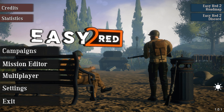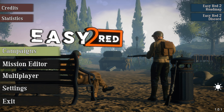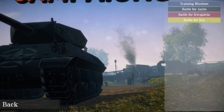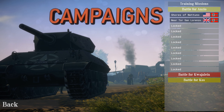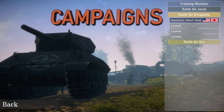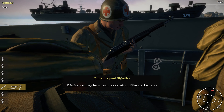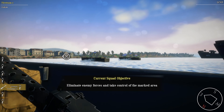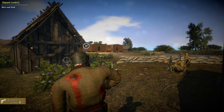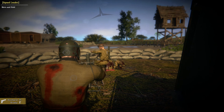When you first boot up Easy Red 2, you're greeted with different modes. The campaign mode basically works so that every time you get a victory in a mission, you unlock a new map and proceed. We have three different campaigns right now. We have the Battle of Anzio — Allies versus Germans, an Italy campaign — and the Battle for Kwajalein, which is USA versus Japan, a Pacific campaign.